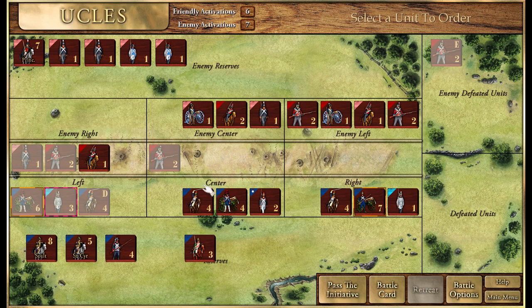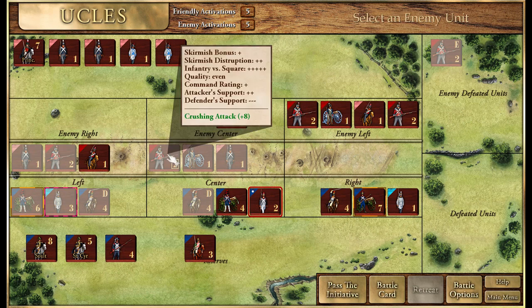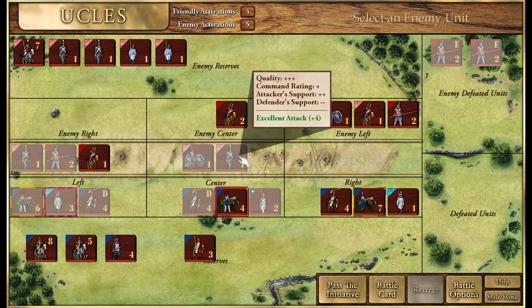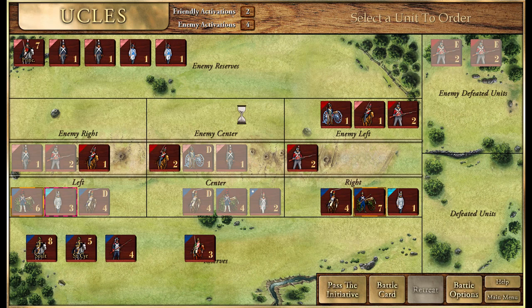They're moving in more troops in the center. We have a problem because we don't have any defensive terrain there - our left is strongest and the center is weakest. That's why I've left two units in reserves. We'll get rid of the good infantry units and take the Voltigeurs. Excellent attack, crushing attack against these guys - they're eliminated. Artillery excellent attack - better to shoot at their artillery. They're disarrayed.